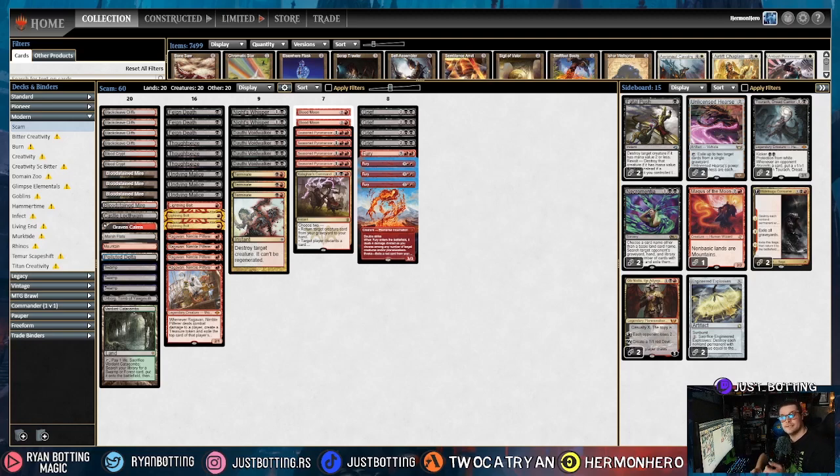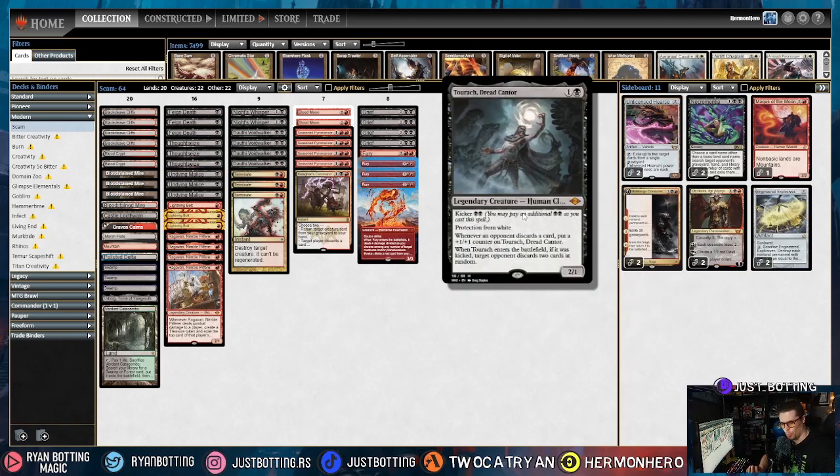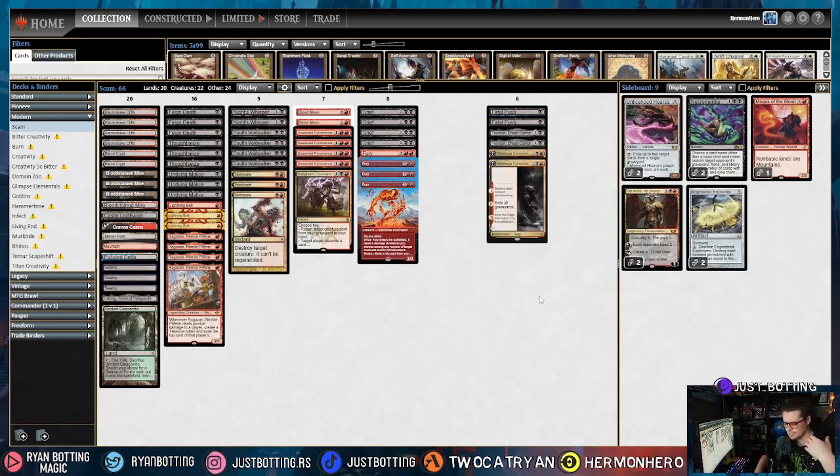The next deck is Hammer. We are going to bring in Fatal Push and Torach. Having Protection from White is actually weirdly really good — being able to block creatures with Hammer equipped is awesome. Fatal Push is obvious. We're bringing in Hidesugu as well. Hidesugu kills some stuff, especially already-resolved Hammers or Sigarda's Aid.